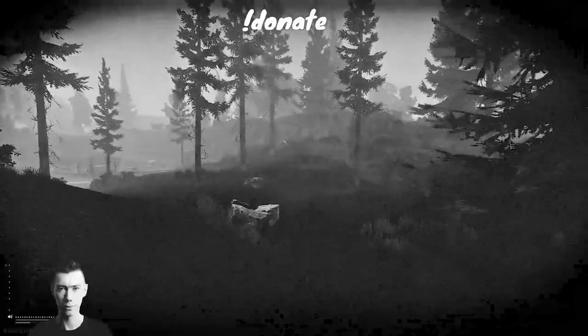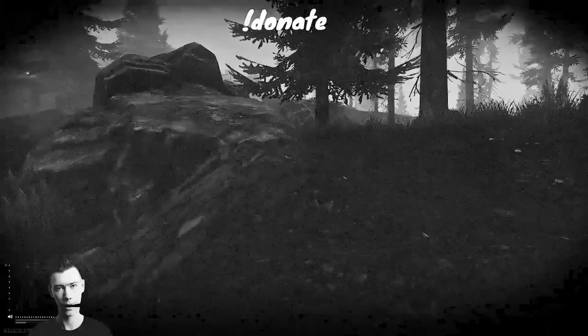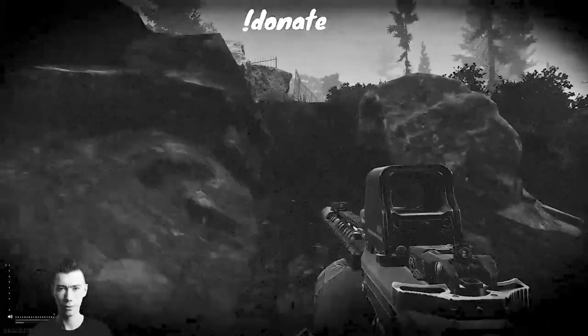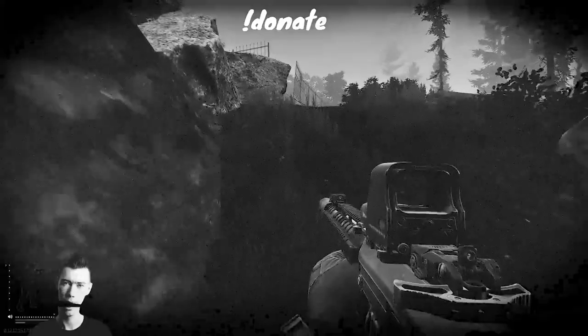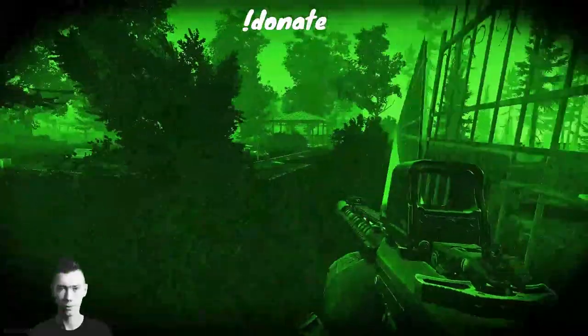Another thing I can totally recommend is to enlist the help of your friends. You just drop them a pair of night vision goggles and take them to the resort at night — it's super fun. So this is exactly what Fab and I did, and Talifa is on voice comms as well. Check them out through the links in the description. We're checking the number of cultists and that kind of determines if we run or if we stay.